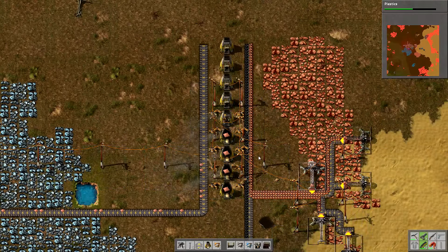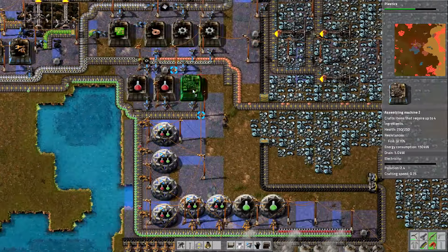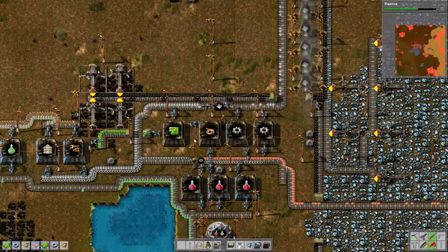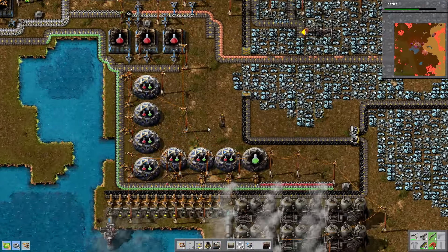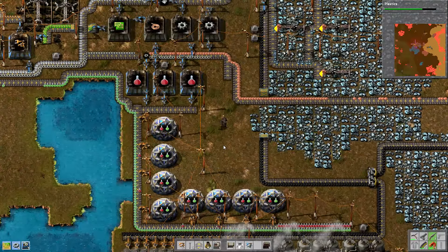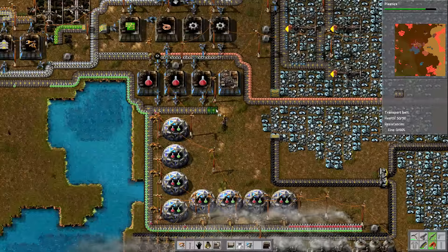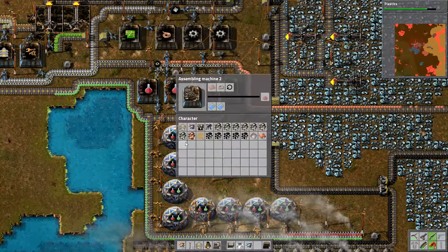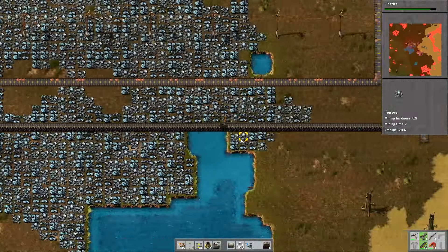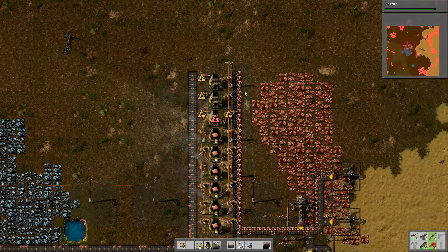Let me get another mining drill or two down — I try to keep them reasonably even so we're using ore up at roughly the same rate. If you put the mining drills down in a fairly even grid all the way across, it does that fairly well. If I get one more inserter I can at least start filling up the furnace even if I can't empty it yet. If I upgrade these to level 2 factories it should mean we make the red science packs just a little bit quicker — the green science packs are already being made by level 2 factories.